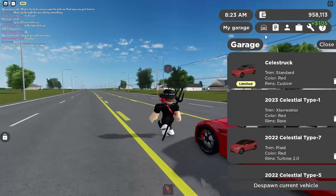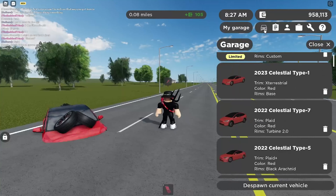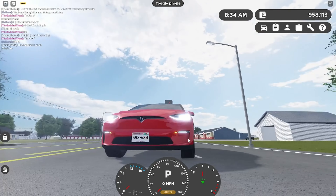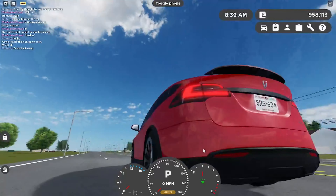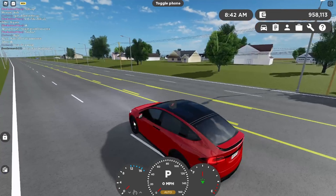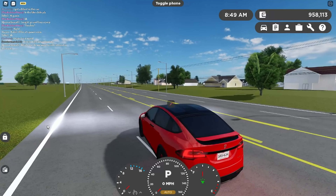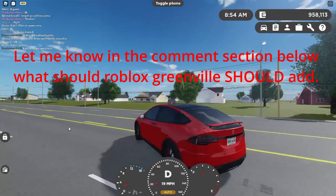If you guys didn't know, the Tesla Model X Plaid and S Plaid have a high beam light feature — though they really need to fix that buggy car. As you guys can see right here, there's a light, and you can see the high beam light. Press N and it will show you the high beam light. As you can see, the circle is the high beam light. It's daytime so it's a bit hard to see, but you can see the big high beam light. I actually like that feature.